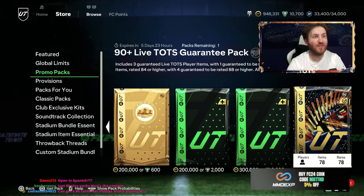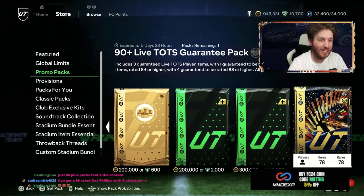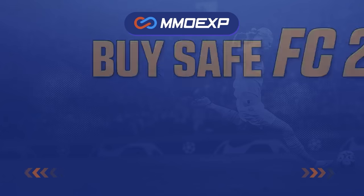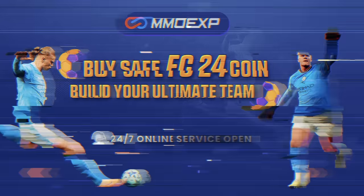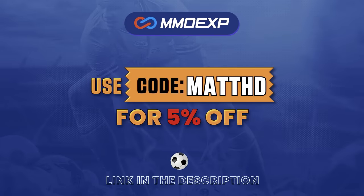Wow, we've just got the 90-plus Team of the Season live pack in the game for the first time of the year. This is going to be a monster pack, and we're going to test if it's worth it for you. For cheap and fast, reliable FC24 coins, check out MMOEXP - the link is down below - and use the code MATTHD to get 5% off all of your orders.